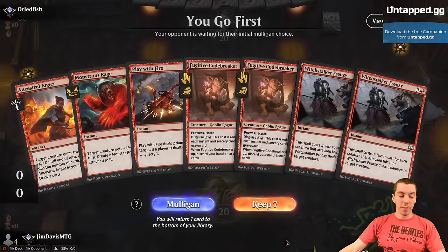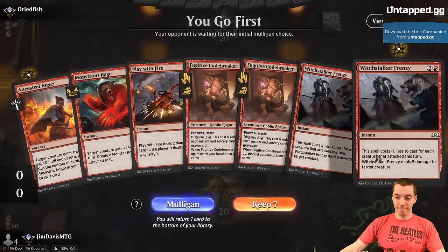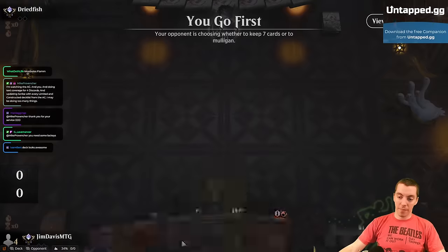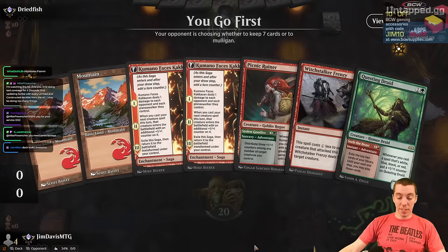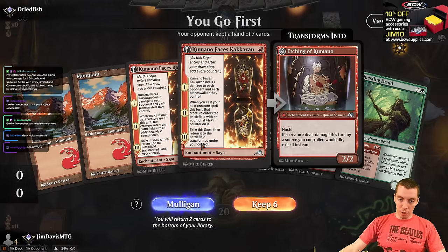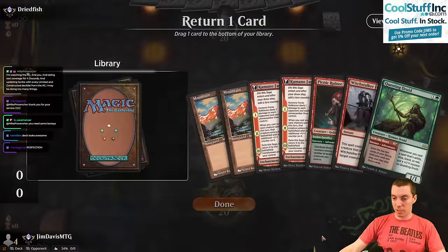Let's play some games — we're on the play. After a mulligan, that's a keep, honestly. We can be super greedy and double Kamano on turn two, making a 4-4 Ruiner on turn three. That's a ridiculous thing, so we're going to keep this.